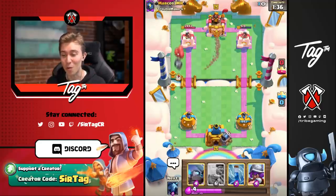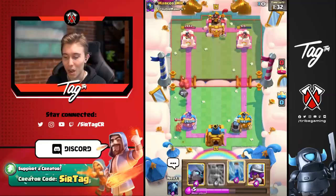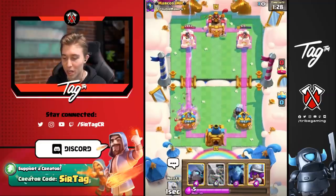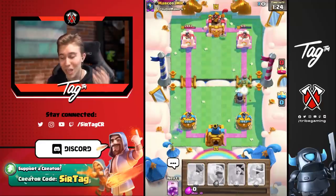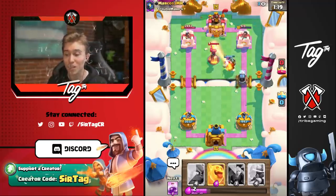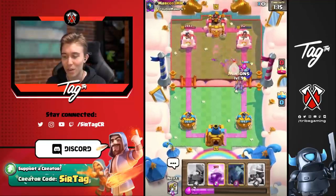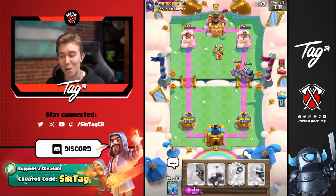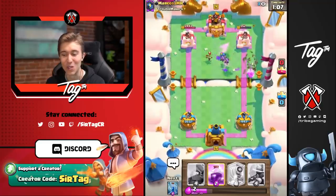We're going to slow roll a Sparky again. If our opponent goes opposite lane, we can go in for a Goblin Giant if it's a big unit and kite it. Otherwise, he wants to waste more Elixir than us. He goes in for a Skeleton Barrel, which is already a negative Elixir trade against the Zap, but when he also goes in for a Miner that we don't have to respond to, he's giving us an extra three Elixir with the Miner, another one with the Skeleton Barrel — four Elixir trade every single time.